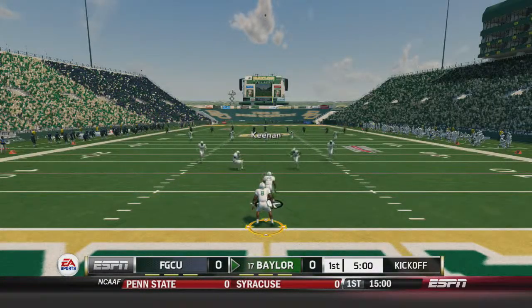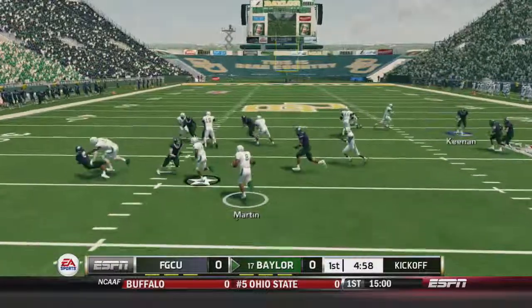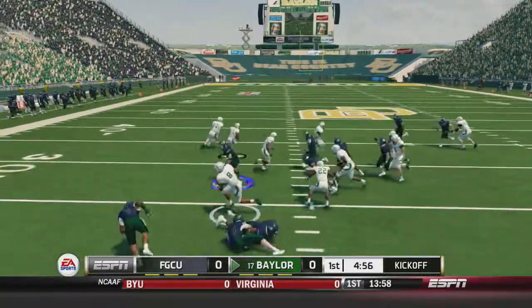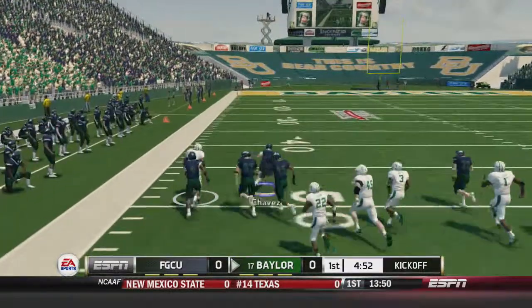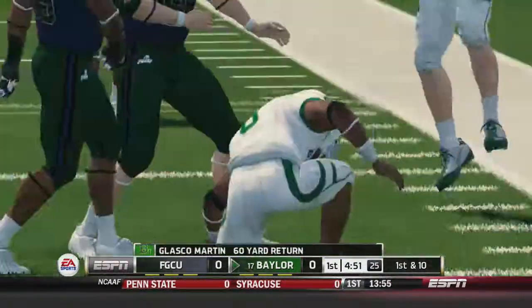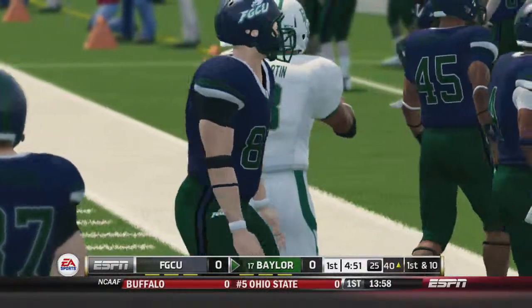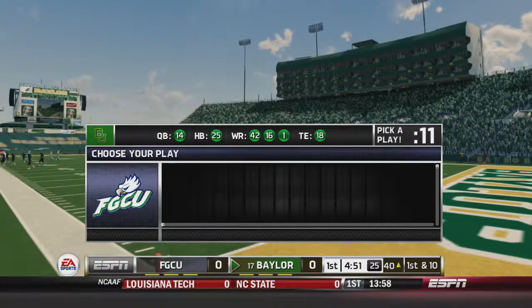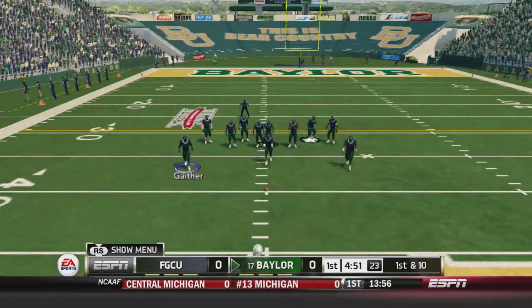Keenan kicks it off. It'll be taken by Martin from his own goal line. Martin breaks a tackle, Martin's to the outside. Glasgow Martin with a 60-yard return. And Baylor's going to have the ball at the 40 of Florida Gulf Coast before they even play an offensive snap.